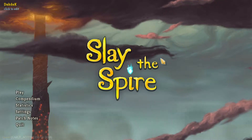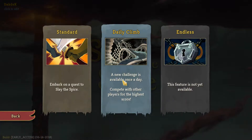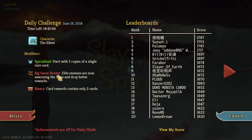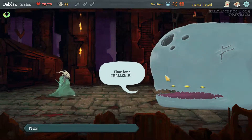Hello there ladies and gentlemen, I'm DakDak and today we're going to be playing some more Slay the Spire. In today's video we're going to be having a go at the Daily Climb. We're playing as the Silent, with modifiers of Specialized — so 5 copies of 1 rare card — Big Game Hunter where elites are everywhere, and Binary where we can only pick 2 cards as a reward.